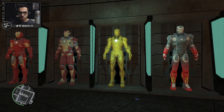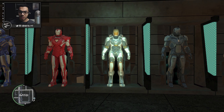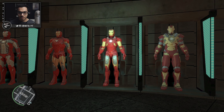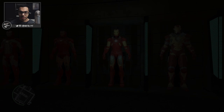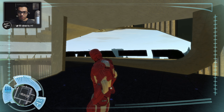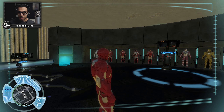Looking at the armors — there's the Heartbreaker, a high altitude suit, Hot Rod, War Machine 2.0. I think I'll go with this one here. So here we are with the armor that we chose, and we can always switch later by clicking the Insert button.